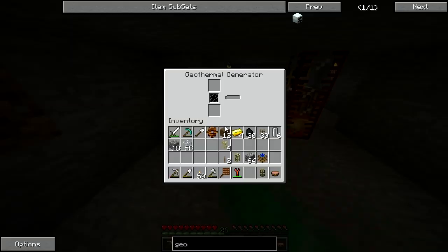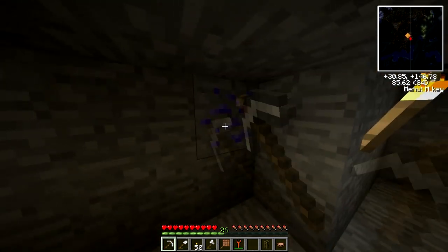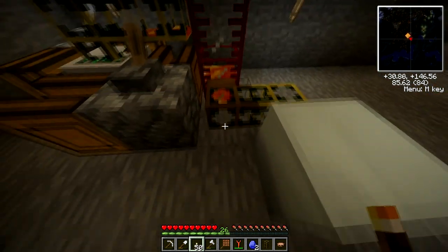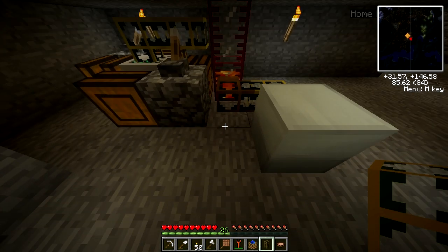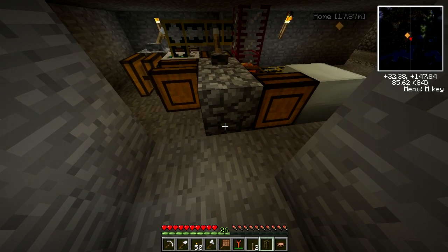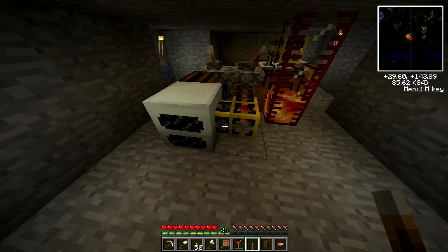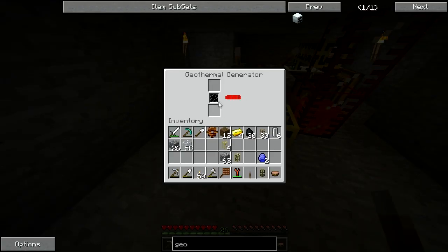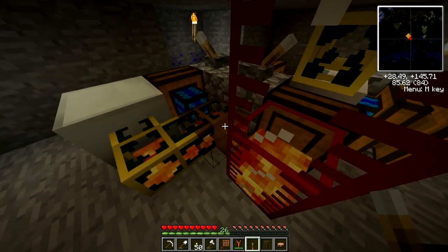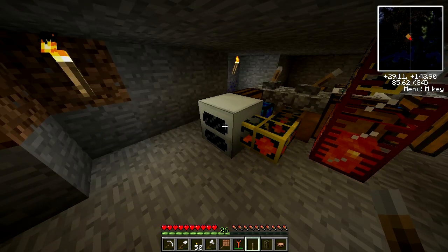I'll put that guy here. To get the lava flowing in, we need to put down another one of these engines and we're going to have to power it as well. There goes the lava and that's going to generate our electricity. Since it's not going anywhere I don't think we should have that on - I can just let this fill up.